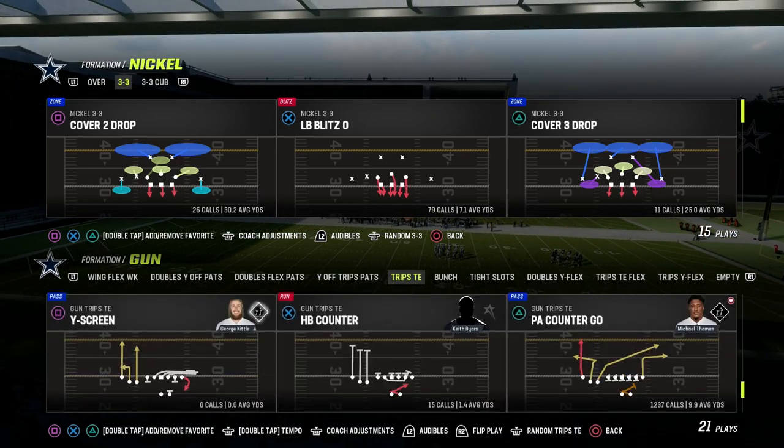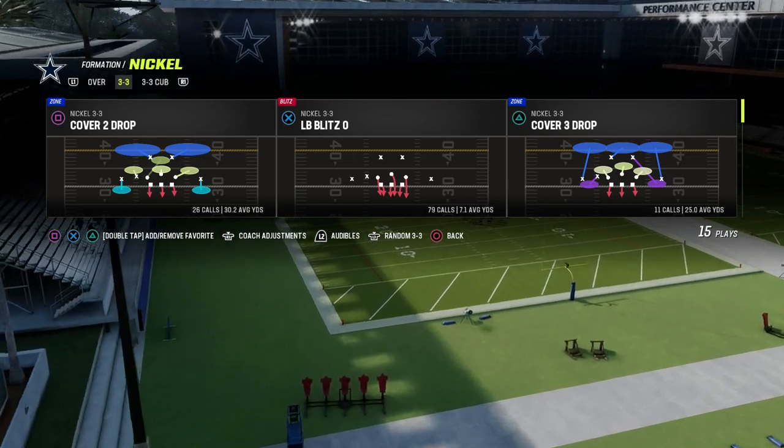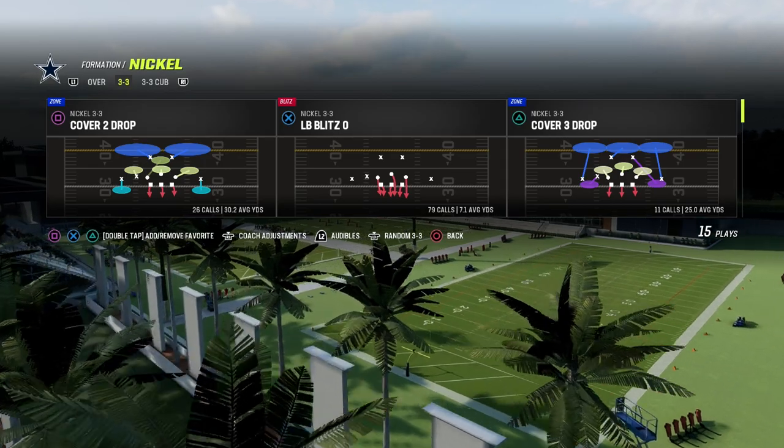To teach this, I'm going to be utilizing the 3-3 Cub out of the 46 playbook. It's the defense that I'm currently using myself. If you want to get my entire 3-3 Cub defensive e-book, make sure that you join the Patreon.